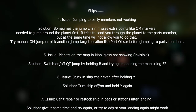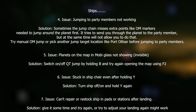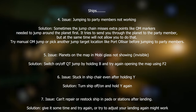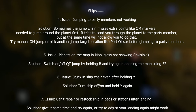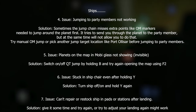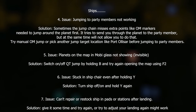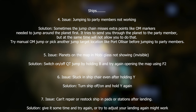Issue six: stuck in your ship chair even after holding Y. Two solutions: press R, U, and Y and cycle through them, which sometimes works. Alternatively, press F4 to go into third person, press R to turn your ship off, press R again to turn it back on, then press F4 to jump back into first person. Also, after a QT jump, if your ship isn't responding, it could be lag — just wait. If it still doesn't work, get out of your seat and back in.